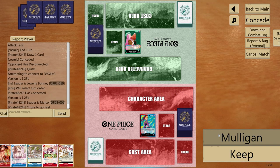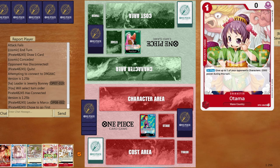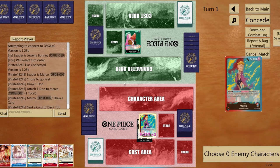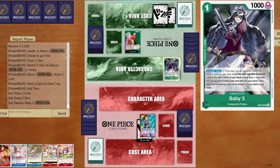We're playing against Bonnie. The hand looks good with a really solid curve. Draw one card — place it back immediately on top and end turn to get Newgate back. Opponent appears to be running a version with Supernovas — very interesting.